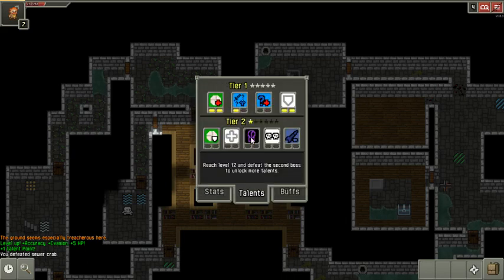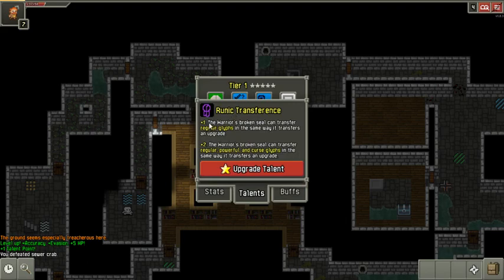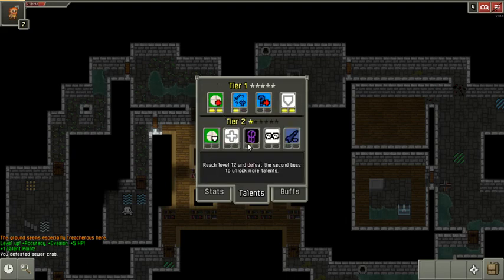I want to take Runic Transference. Level 1 lets me take the glyphs I make with the Arcane Stylus and transfer those with my Broken Seal as well. Level 2 works even on the Powerful and Cursed glyphs. There are some people who do really advanced stuff with Cursed armor — if it's cursed in just the right way it gives them some advantage. There's also a way to burst an item using Alchemy, which I'll leave as an exercise for the reader. What I'm really interested in is Powerful glyphs — if I happen to enchant my armor with a Powerful glyph, I'll be able to take that with me. So I'm going to take that one.